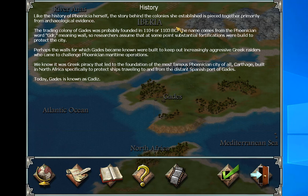Look at the history here — the story behind the colony Phoenicia established is pieced together primarily from archaeological evidence. I wonder if Amon and Erim and Deos are also references to Phoenicia. The colony of Gates was probably founded in 1104 or 1103 BC. The name comes from the Phoenician word 'getter' meaning wall — which is why even today Larry the Cable Guy honors Phoenicia when he says 'getter done.'